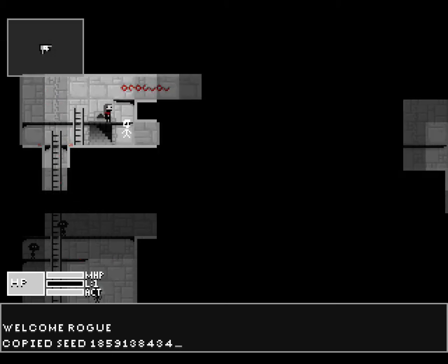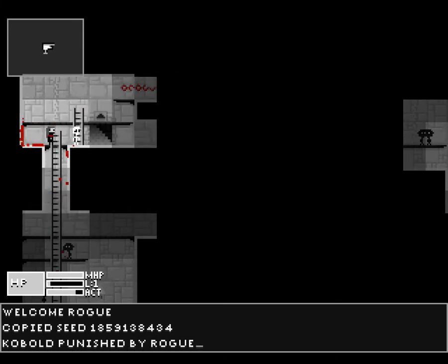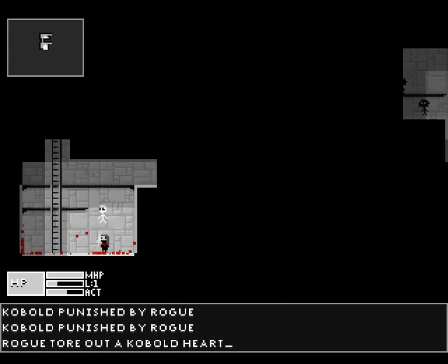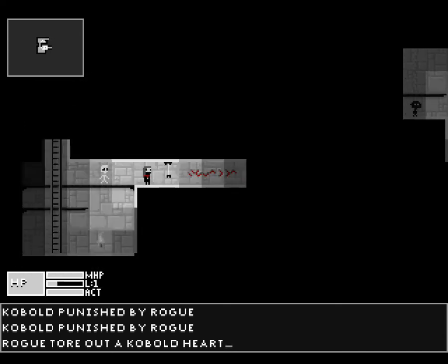So let's walk around a bit. I can't jump. This kobold is coming up the stairs, and we just run into him — boom, dead. I crit, so I have a kobold heart. I need to heal later, I'll eat that kobold heart. There's a teleport trap, and a pit trap.